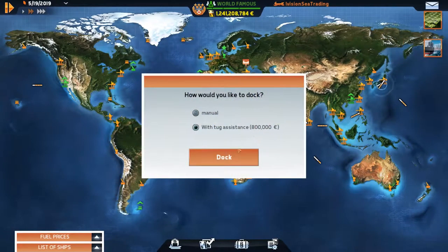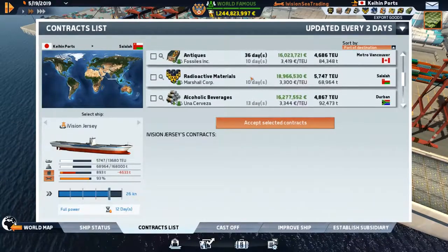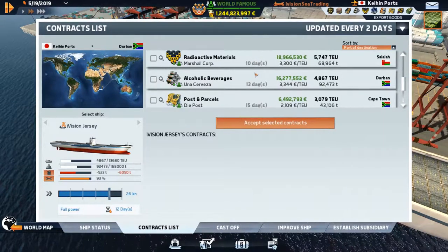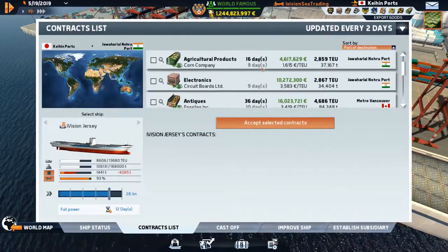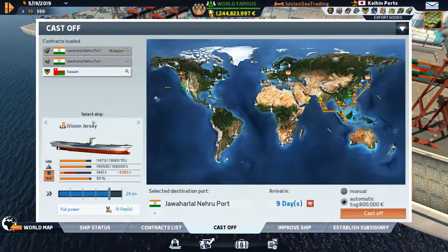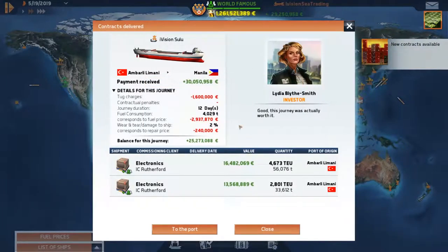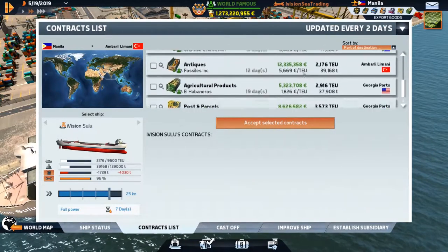We can take all three — look at that! This is why we got the ultra large carrier vessel, to handle stuff like this. The Jersey is now in port. Where to send you? We could send you to Salawa and then up to Jahari, or Jahari and then Salawa. Let's go to Jahari and then Salawa — a nice little load for the Jersey. The Sulu is now in Manoa, 25 million — beautiful!